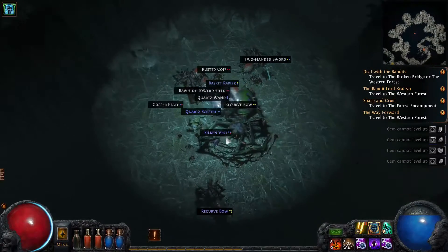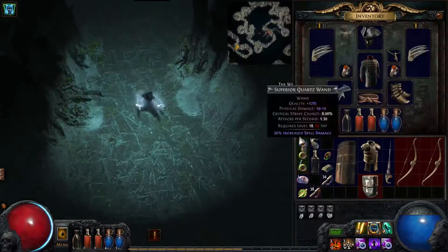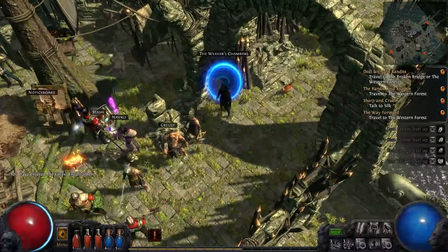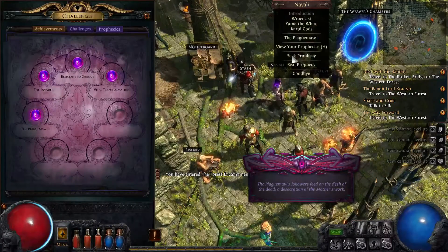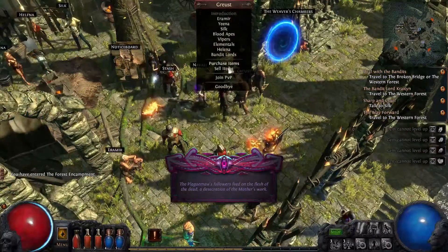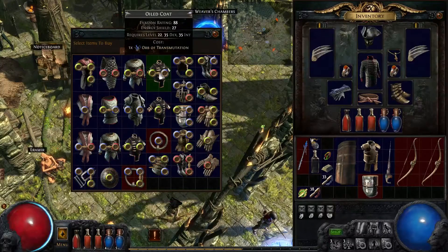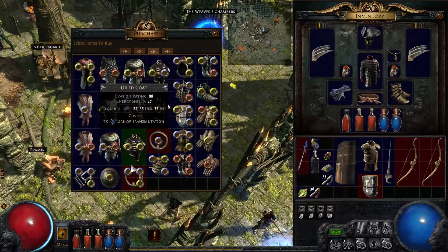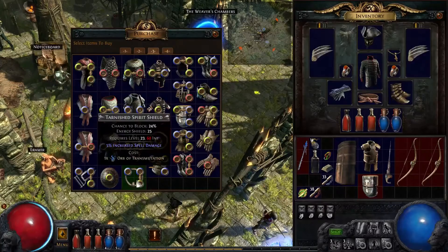I need more pockets. Since we're heading back I might as well drop some things. I wonder if it's time to maybe buy and upgrade some better armor. Because we are based on Evasion and Energy Shield, those are two things that we do want to keep on top of.